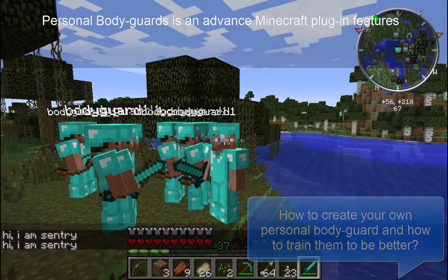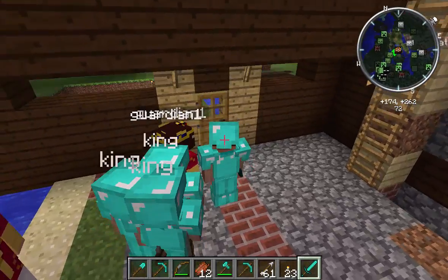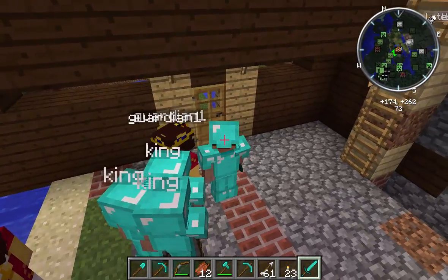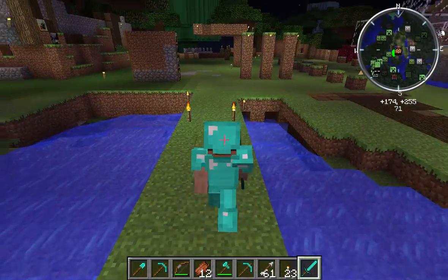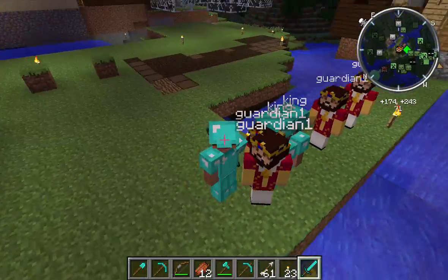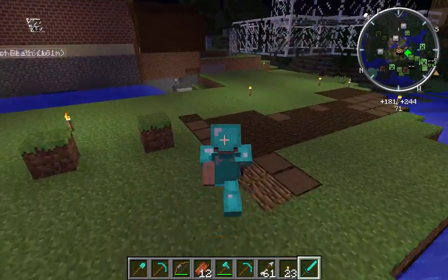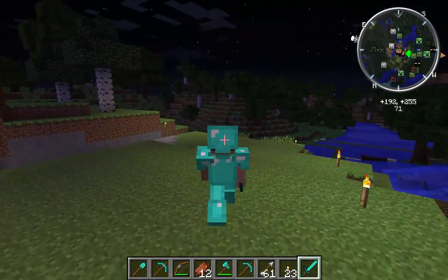And how to train your bodyguard to be better. First, let's see a demo on how this works. In this demo, I am the only player and I had 6 bodyguards protecting me. These bodyguards follow me everywhere I go and attack monsters in range. The guards will automatically shoot monsters in range or trying to attack me. They are wonderful personal bodyguards. You should have your own too.